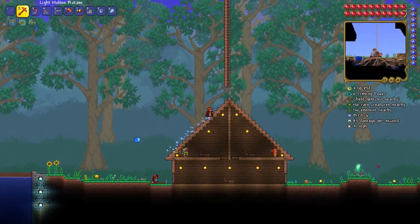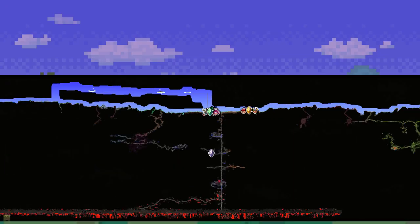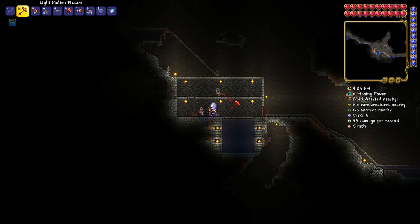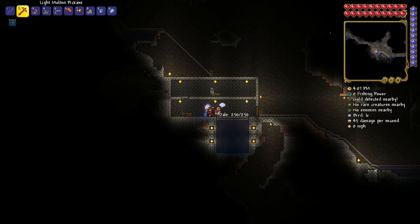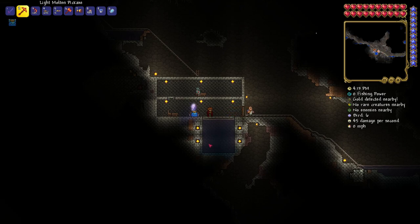Using town pylons near these fishing containers can be very convenient. Here I have my forest pylon right near this fishing container, and if I go down to my cavern pylon, the angler will give you cavern and underground quests and this puts me right next to it. Don't make a fishing hole this small because it will actually reduce your fishing power, so don't do what I did here.